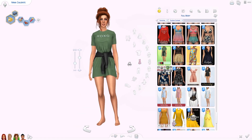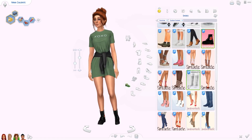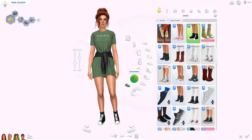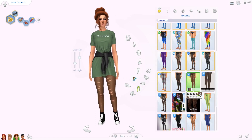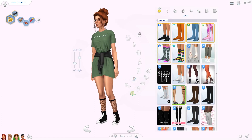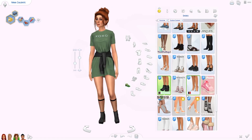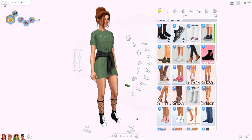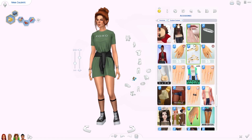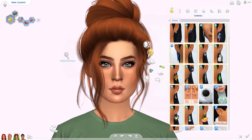I wasn't sure about the fishnet socks but I left them on — they feel okay. This style is hard for me to do since I'm better with girly, feminine looks than streetwear or athletic styles, but I tried my best. The t-shirt dress says 'xoxo' — sure, why not! I gave her a green one because I didn't have many color options and it looked really good with her ginger hair. I considered giving her tattoos as well but felt that was a little too stereotypical, so that's Nina's makeover done.